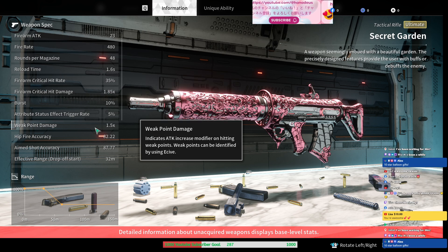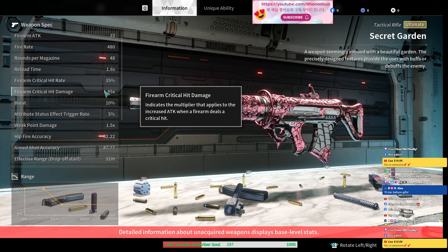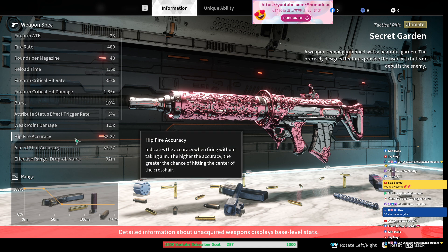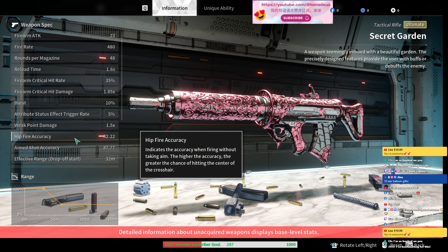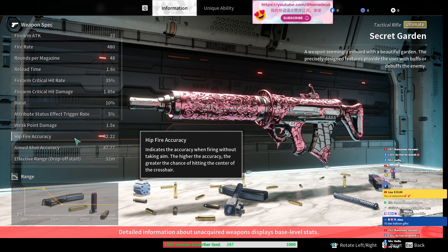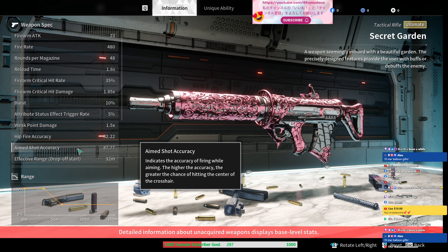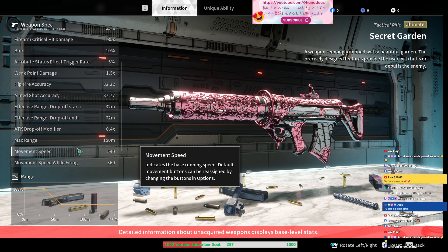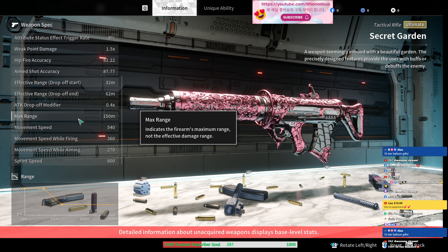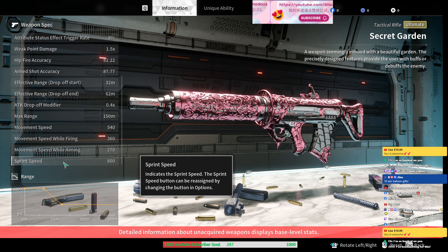Weak point damage — not as great as Greg but this one is 1.5, that's actually good. Critical head damage is 1.85. And this is the one that's so OP: hit fire accuracy 82. So that means this weapon does not miss. Aim shot accuracy — the bullet literally goes straight wherever you aim. That is crazy. Max range is 150 meters.